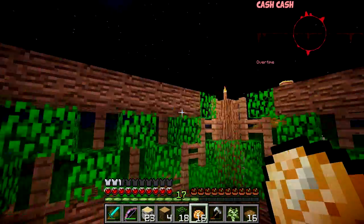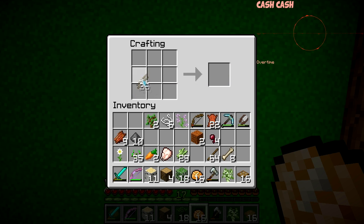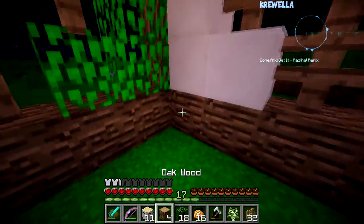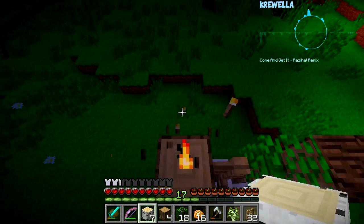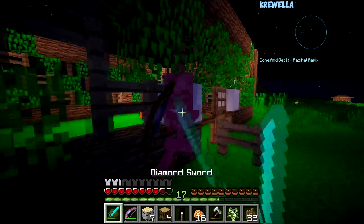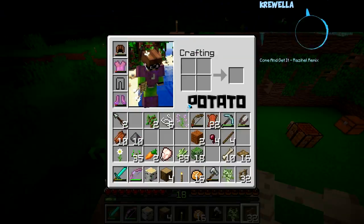I need fences - that's what I need. I'll grab 32 fences to work on my house. Skeleton, don't shoot me off! That hurt - you're rude. Do you wanna tussle? He wanna tussle, he got tussled. I'm building, I'm concentrating - you shouldn't do this to me.